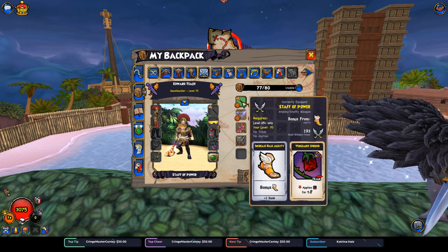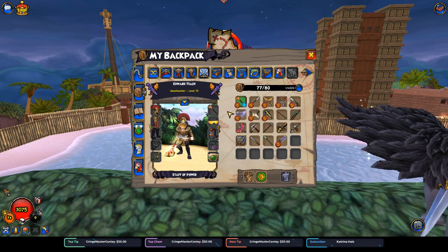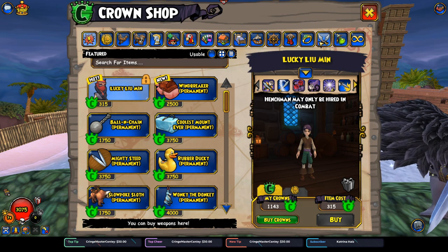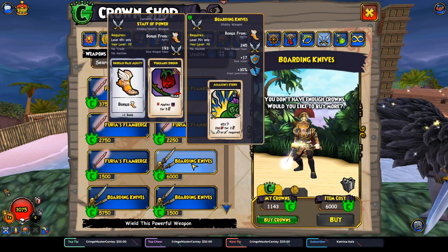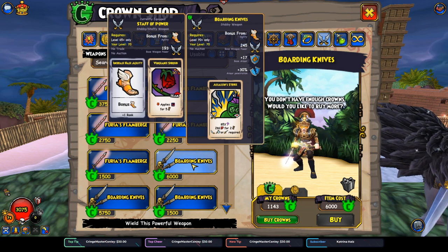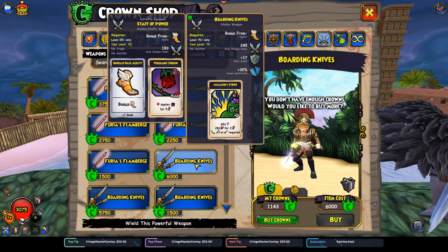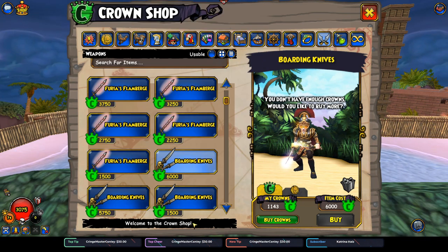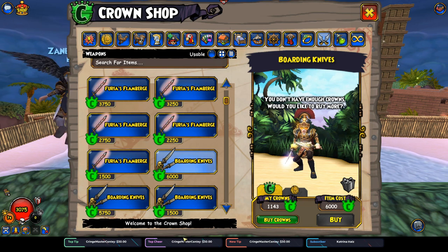This weapon is good for both PVP and PVE. All these are viable options right here — really good to have. There is one weapon you can get if you just don't want to farm at all, and it is really good as well. It's in the crown shop — these are level 70 boarding knives. It gives Assassin Strike and some pretty good stats. I perfectly understand buying this because I would rather buy a weapon than farm for it most of the time, though I did farm for all my weapons way back when. So those are pretty much the weapons you have for Swashbuckler that I would recommend getting.